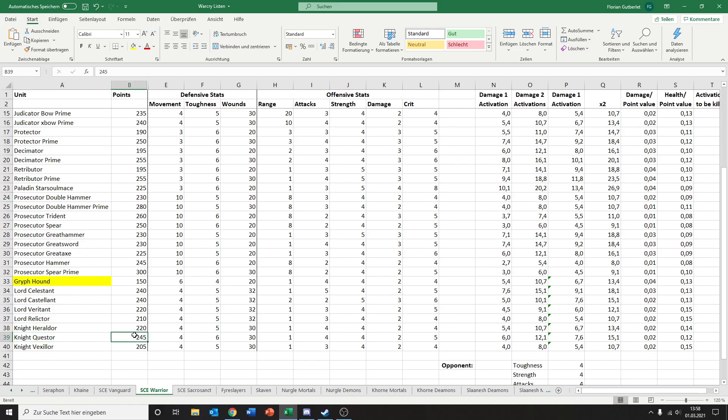And then we got the Knight Quester for 245 points — really expensive there. Movement 4, toughness 6. And now you see why he's very expensive, because Games Workshop has no idea what they are doing and is pricing toughness way too high. 30 wounds. Range of 1, 4 attacks, strength 4, 2, 5 damage — 6 damage on average. At least he's got a decent damage output. And then last but not least, the Knight Vexilor for 205 points, which is quite cheap. Movement 4, toughness 5, 30 wounds. Range of 1, 3 attacks, strength 4, 2, 4 — 4 damage on average, which is not a great damage output for a 205-point model.